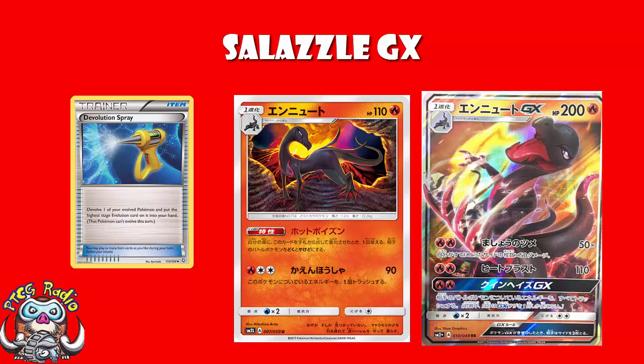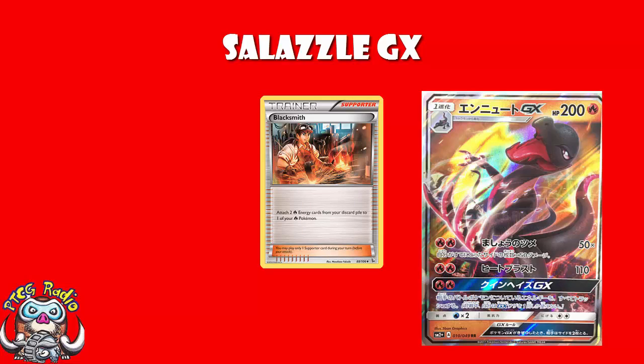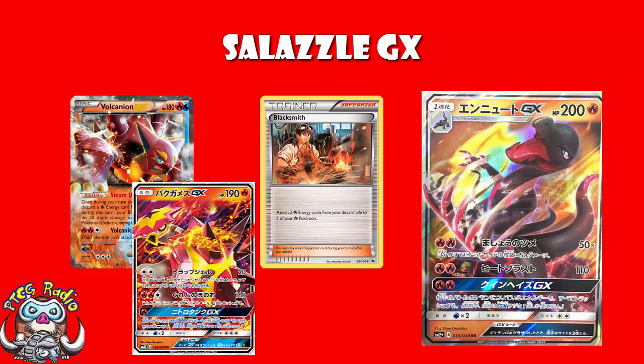Now, in Expanded, you've got Blacksmith being a Fire Pokemon that you can use to attach two Fire Energy from your discard. However, you also have Vulcanian and Turtonator. Link to the Turtonator video in the description. And honestly, they may well be better options.